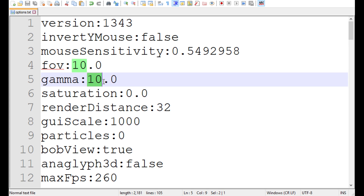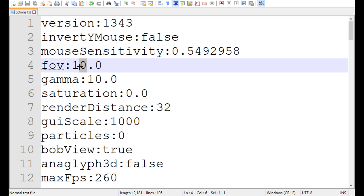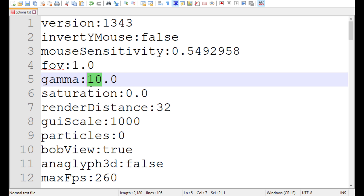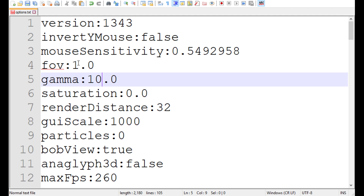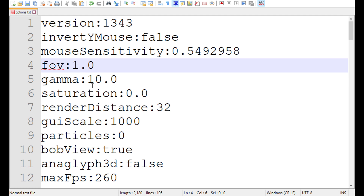So if you can't tell, my FOV is on 10 — well, it's usually on 1. But then my gamma is on 10, because it makes it so I don't need torches. It's very useful. And then you can use... let's set this really high.